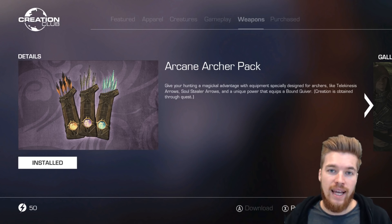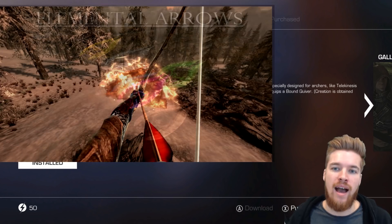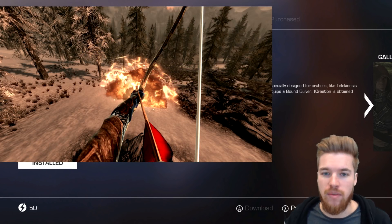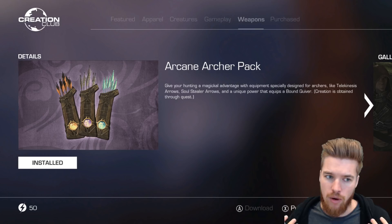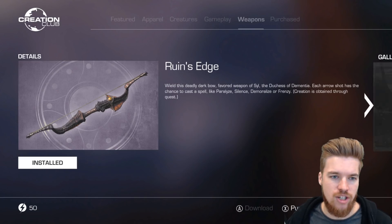Let's start off with the Arcane Archer Pack because this costs 150 credits, which is about $1.50. So it seems like quite a good price for what could potentially be very cool. Now, if you did not know, there is actually already a mod out there called Elemental Arrows, and it lets you fire arrows that have shock effects, paralysis effects, and you can craft them using different skills. So it's already a mod that does this. This mod looks a little bit more polished, a little bit more high-finished.